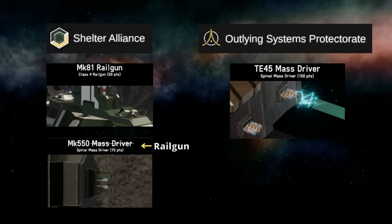It's important up front to define that when we talk about rail guns we're talking about alliance-based weapons, and when we talk about mass drivers it's the OSP. They are functionally different based on the types of ammunition that they fire.